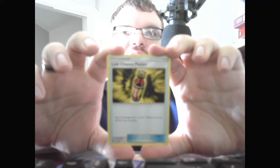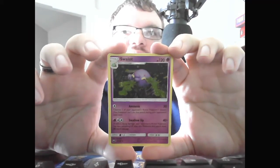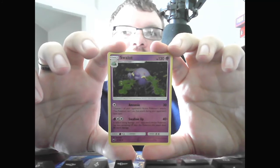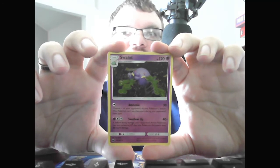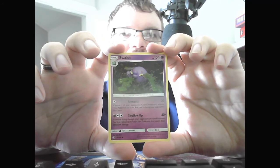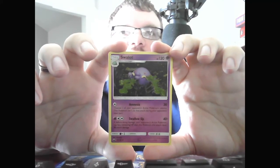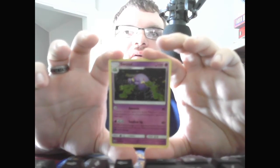Trainer Item Last Chance Potion — heal 120 damage from your Pokemon that has 30 or less HP remaining. And we end with Stage 2 Swalot, HP 120 Psychic. Amnesia, 30 — choose one of your opponent's active Pokemon's attacks; that Pokemon cannot use that attack during your next turn — very useful if it only has one attack. Swalot Up, 40+ — if your opponent's active Pokemon has less HP remaining than this Pokemon, does 80 more damage for a total of 120.